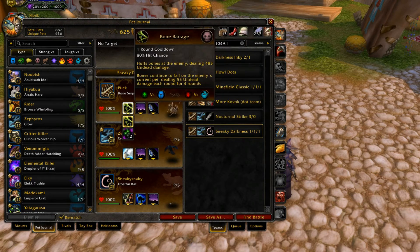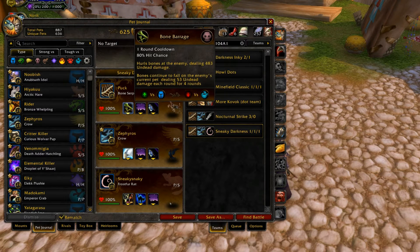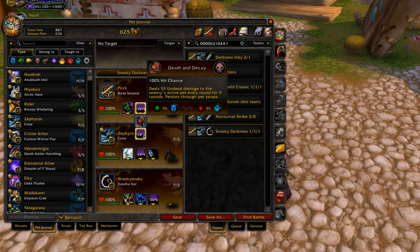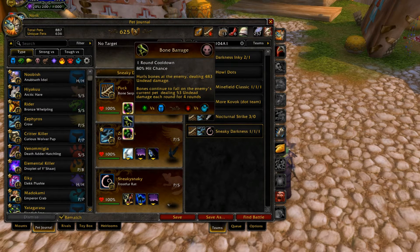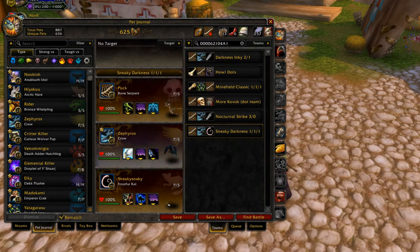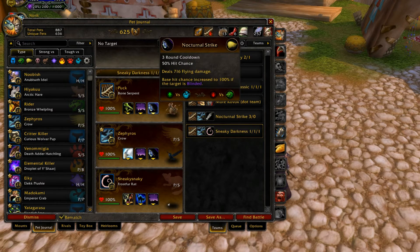The best way to use Bone Serpent is with Bone Barrage, Call Darkness, and Nocturnal Strike. You can also take Consumed Corpse, Death and Decay, and Liftoff if you want, but it's not as good as his Call Darkness combo. Since all of his abilities have a cooldown, you want to weave Bone Barrage in between his Call Darkness and Nocturnal Strike.